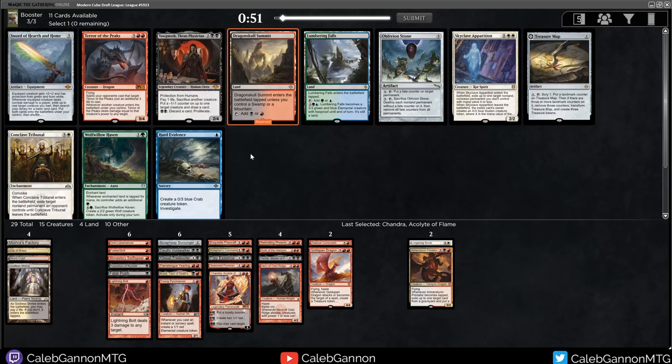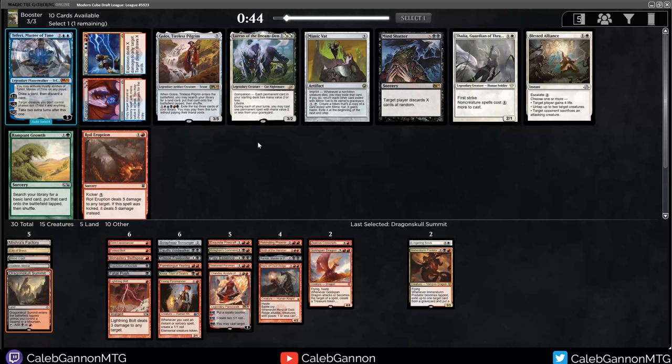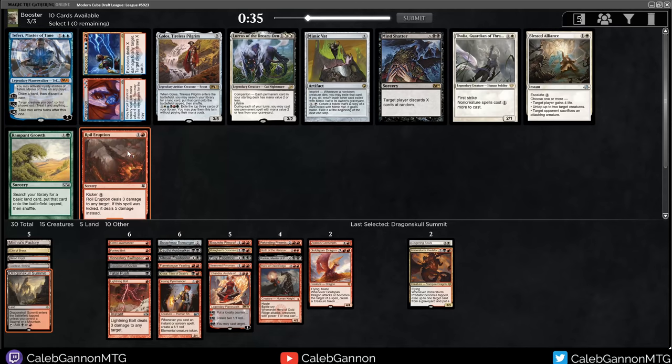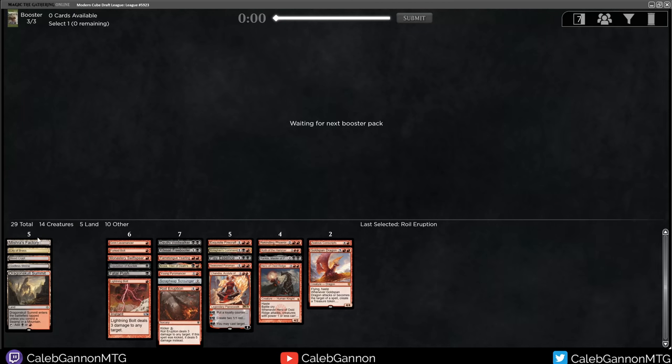Dragonskull Summit - I don't think I can take anything else, there's a lot of great cards here but I just need to cast my spells. There's Lurrus - that's interesting. Royal Eruption deals three damage to any target, and if it was kicked it deals five damage. I think I'm taking this instead - like Lurrus is cool, but this really fits the theme of Pyromancer, Chandra, Direct Burn. Scales well in the late game. So right now I'll be sideboarding some things. This is 24 cards with 16 lands.